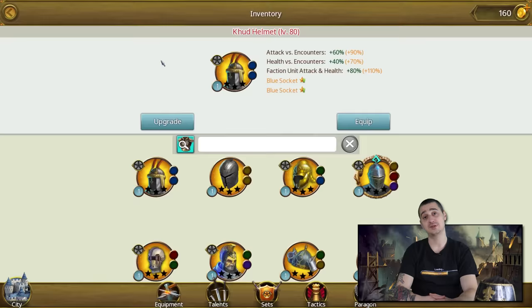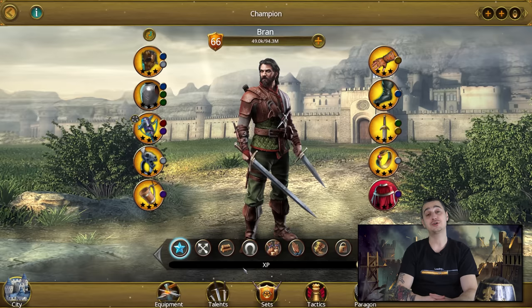Now let's discuss all the things you can do to boost your champion XP income. Tip number one: make sure you have equipped the best equipment items for the job. Don't be the idiot who wears sweatpants at a wedding or a suit at a sports practice. Just go to your champion inventory and use the search engine to find the best items that give you bonus champion XP. After you've equipped those items, we can move on to the next tip.